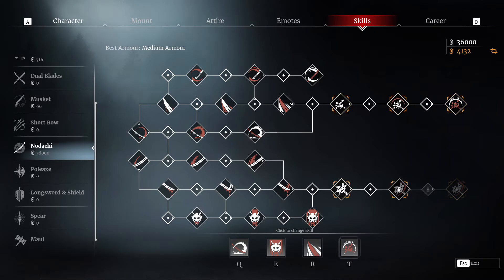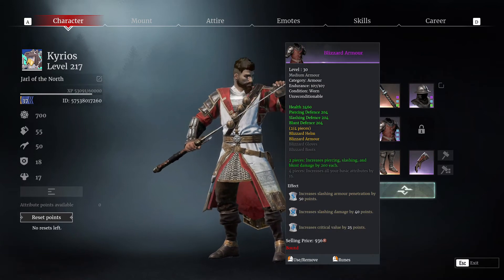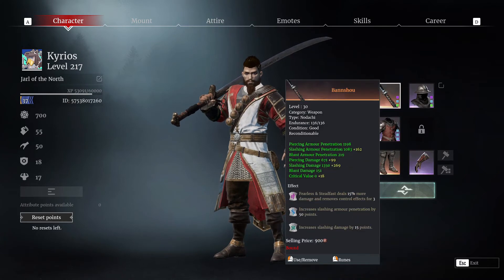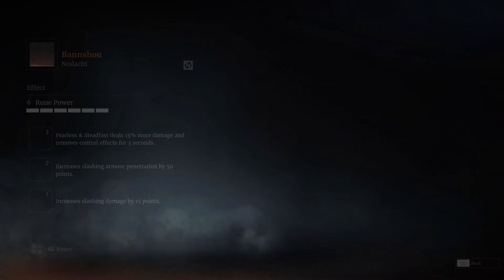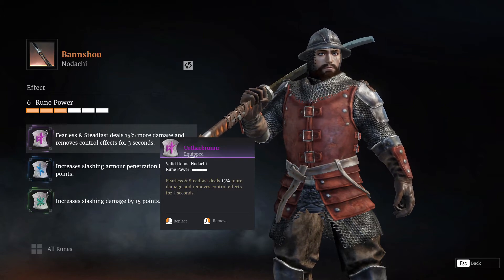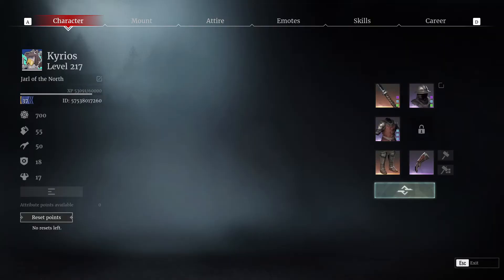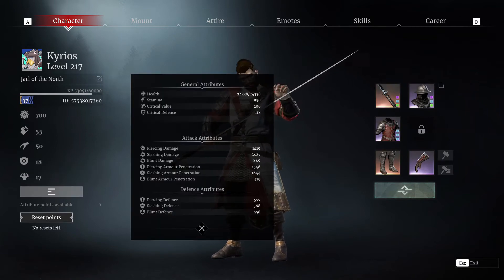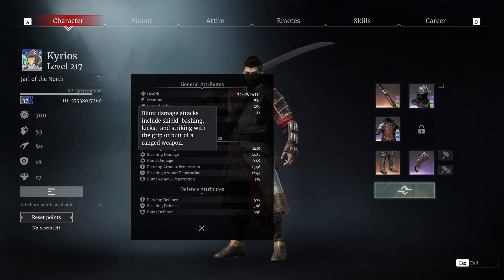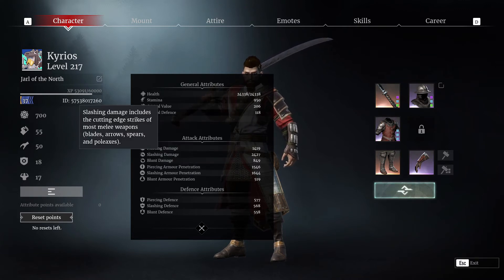They've introduced runes this season that you can apply to your weapon, armor, and helm, but not to other slots. One of my runes gives 15% more damage to Fearless and Steadfast. For the others I've put armor penetration. Most skills in this class deal slashing damage, so you want to go for slashing damage and slashing armor penetration on everything.